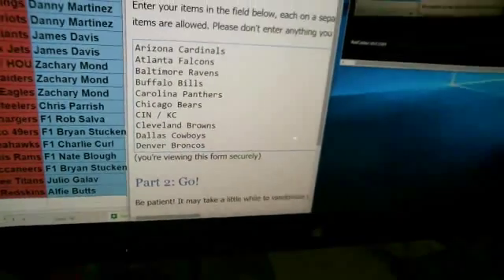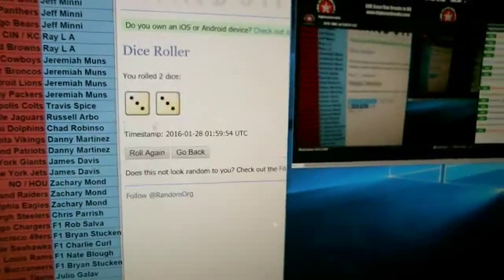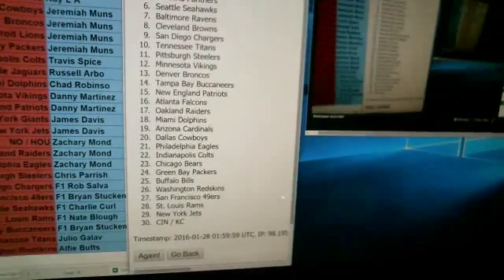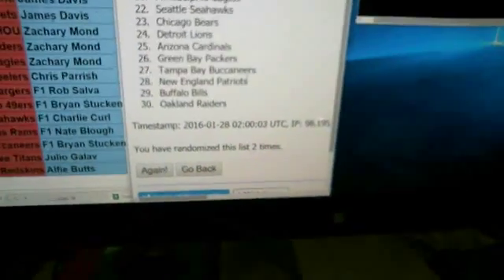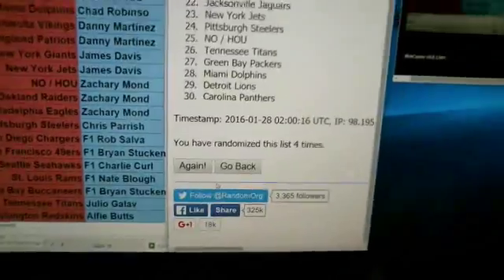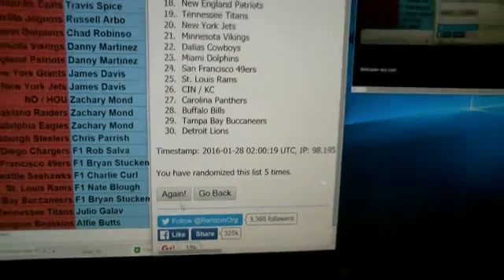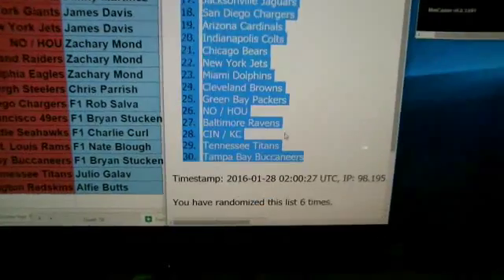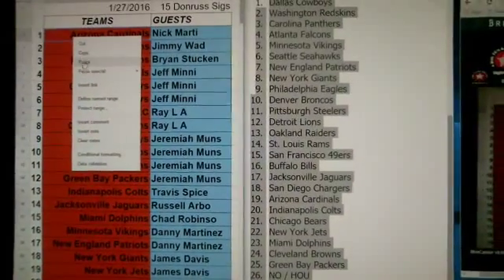Skins on bottom, Cardinals on top. This is 30 spots, so there are two combos. I'm going to roll some dice six times. Down here there's a timestamp and date stamp to let you know we're live, and an indicator of how many times we randomize the list. We've gone six times. We're going to paste it right here. Got the Cowboys on top, the Bucks on the bottom.